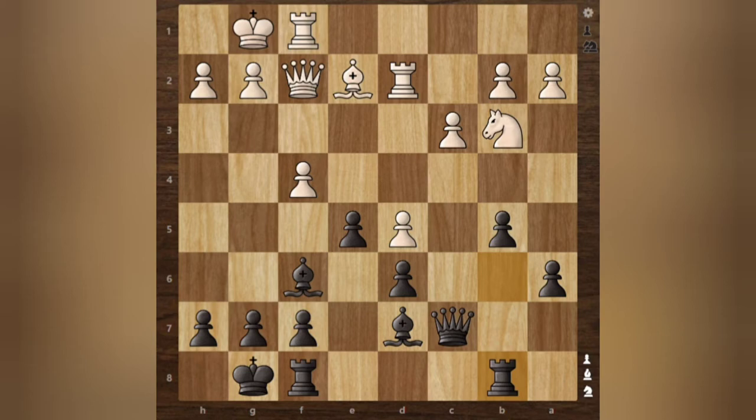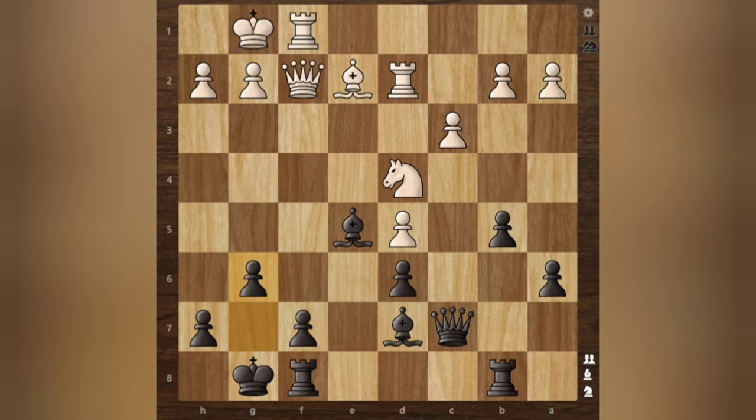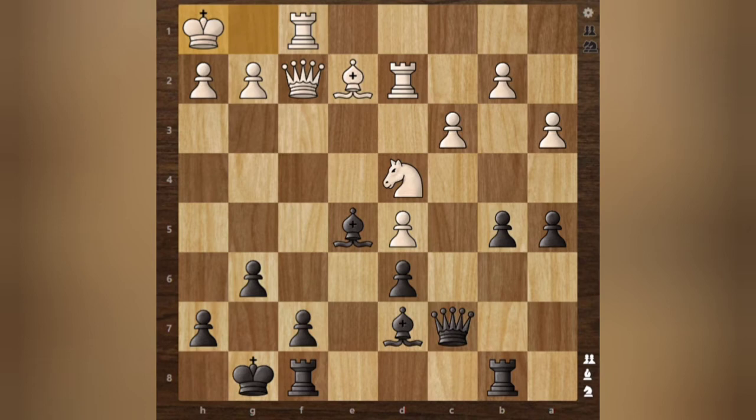C3, Rook to D8, takes the Pawn, takes it with the Bishop, and then the Knight comes to the center. We have G6 preventing the Knight from coming to the F5 square. We have A3 holding the position. King moves to H1. When the Queen and King are on the same diagonal or the same file, it's not good, so the King's safety comes first.